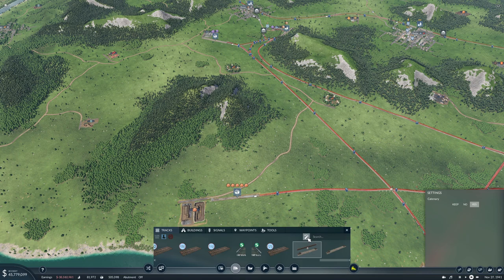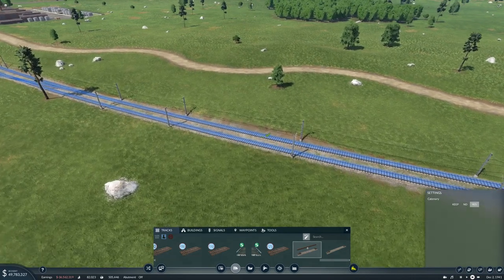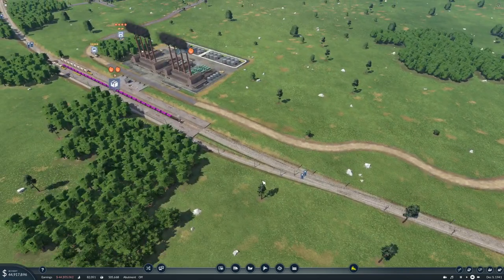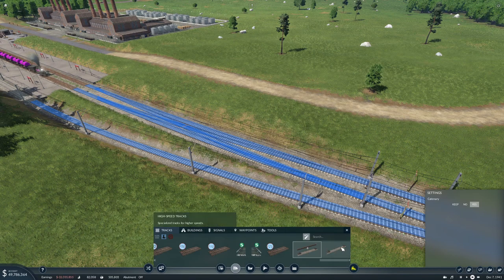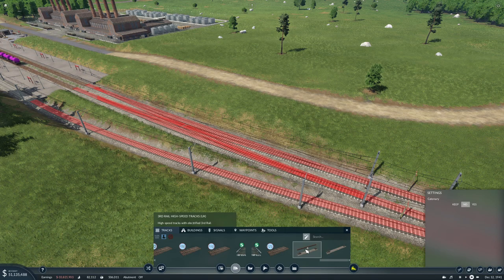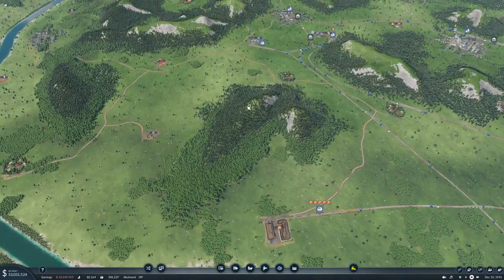This is cool - we can now upgrade tracks and there is a high-speed track with electrified third rail. But when I upgrade it down here, it still puts in catenaries, so it doesn't really matter that it's a third rail because the catenaries are there. I suppose if we say no catenary, then they won't be there and maybe it'll work. We'll try that on the next line we build.